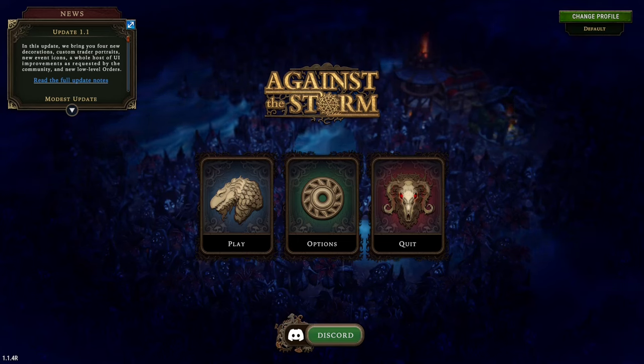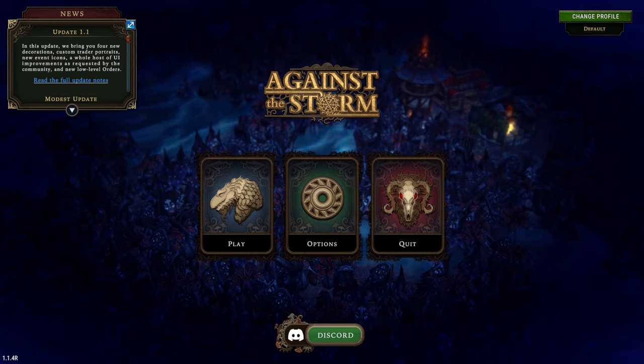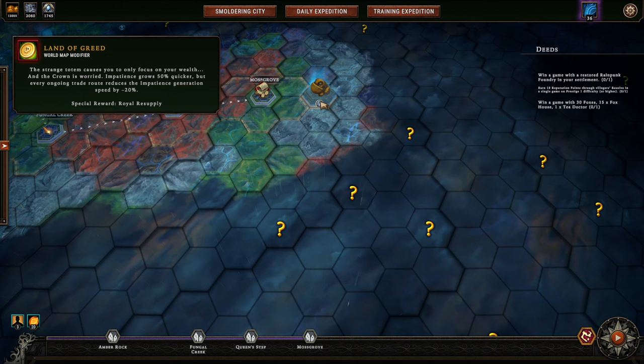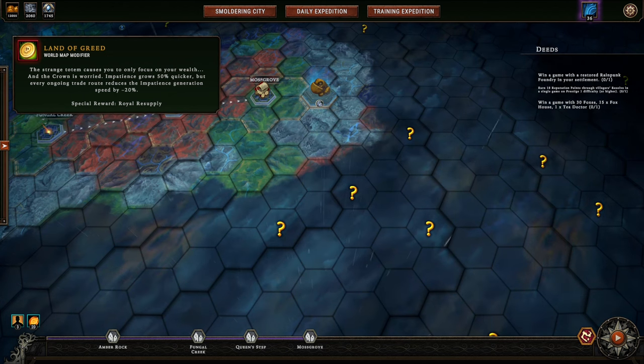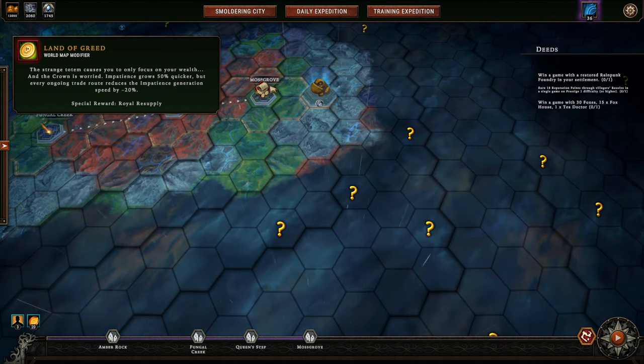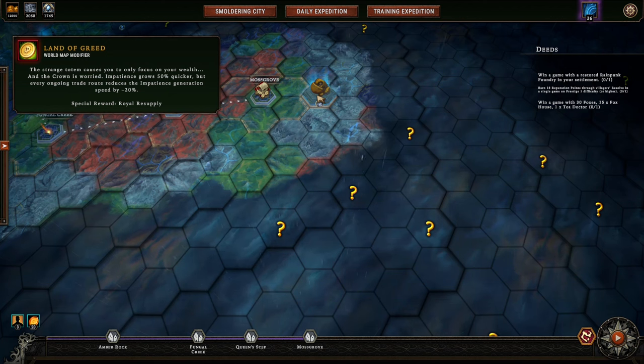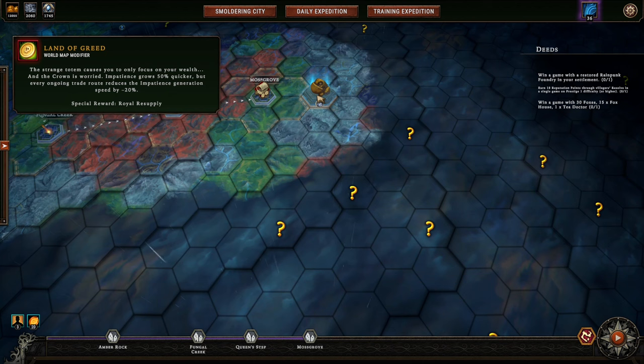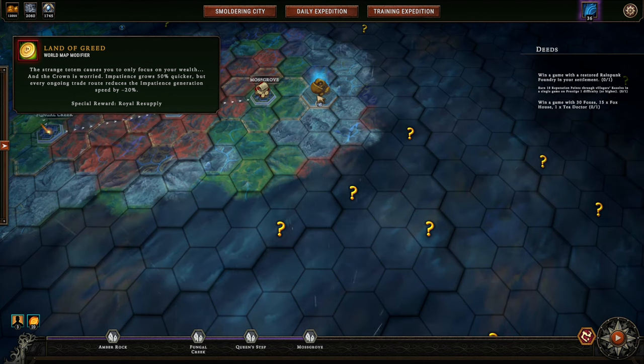This is part 5 of my titanium seal run. We're in the Land of Greed. Impatience rises fast but slows down with trade. Impatience grows 50% quicker, but each ongoing trade route reduces that by 20%. If you have 3 trade routes, that's minus 60%. If you have 4 trade routes, that's minus 80% — pretty good.